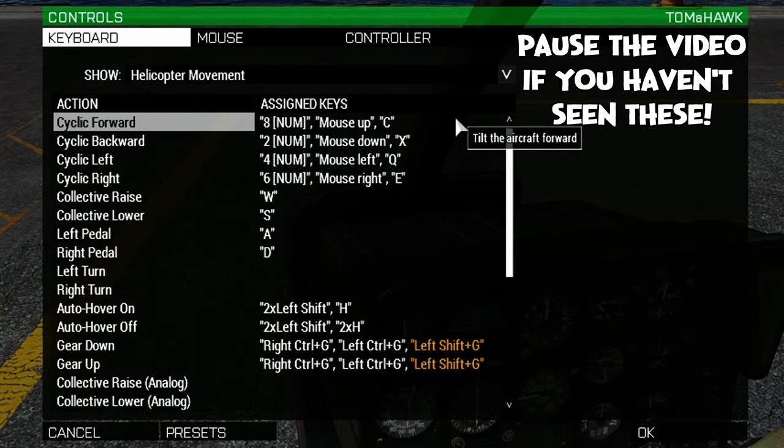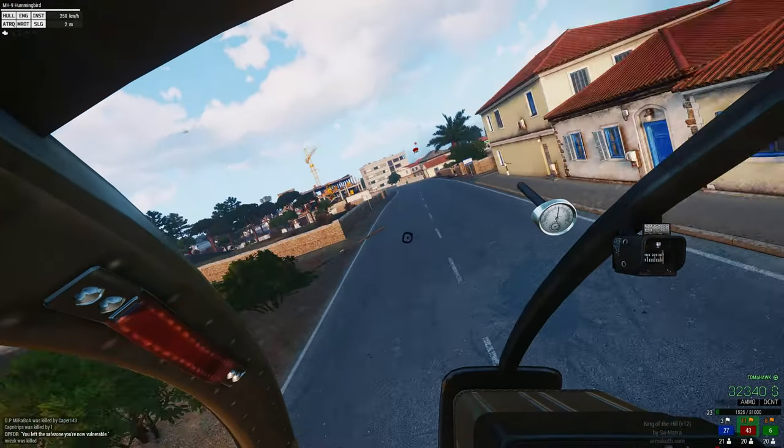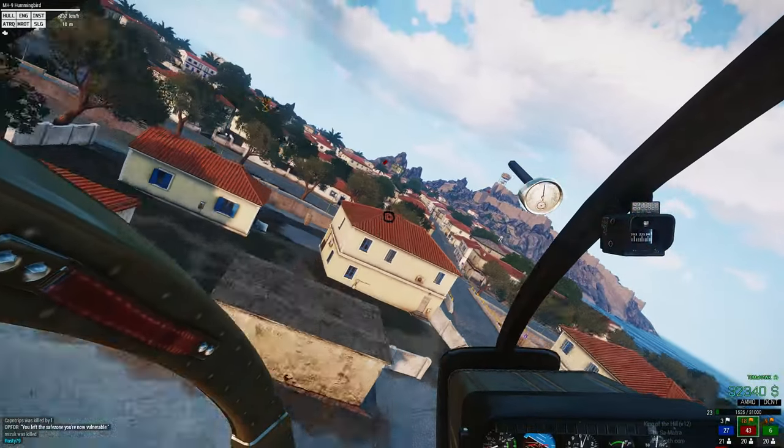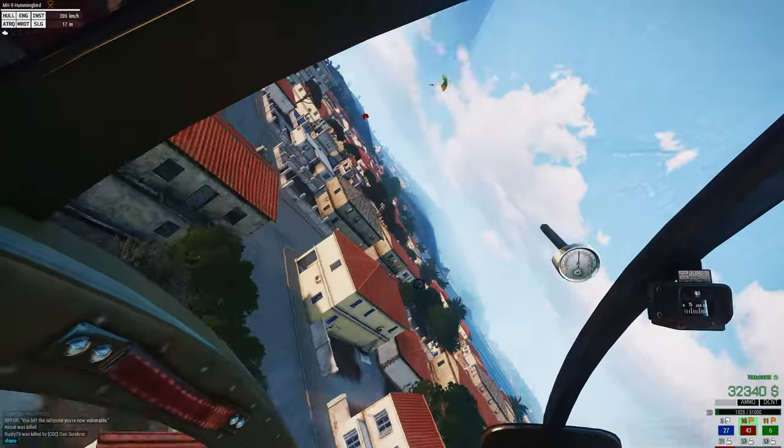Firstly, controls. One of the more overlooked things when trying to land in tight spaces is failing to have an easy to reach pitch up key. Once you've got your controls set up, stick to it. Muscle memory doesn't respond well to constant interruptions.